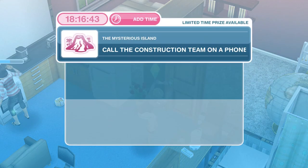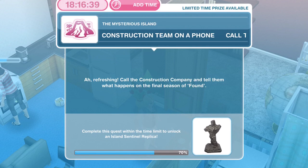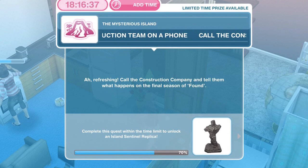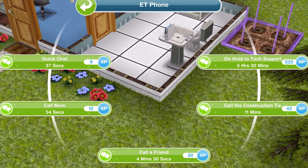The next thing we need to do is call the construction team on the phone again. Call the construction company and tell them what happens in the final season of Found. Go to the two-star phone in the bathroom and call the construction team for 11 minutes. We have called the construction team.